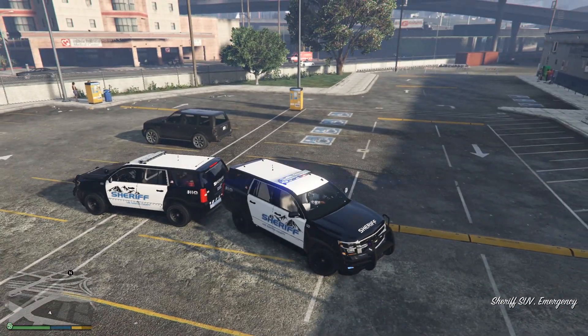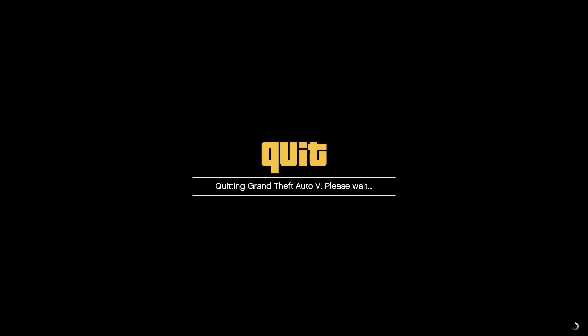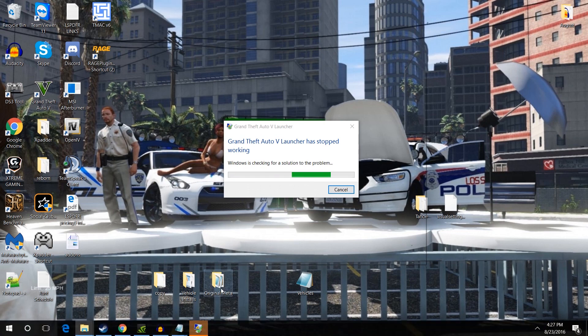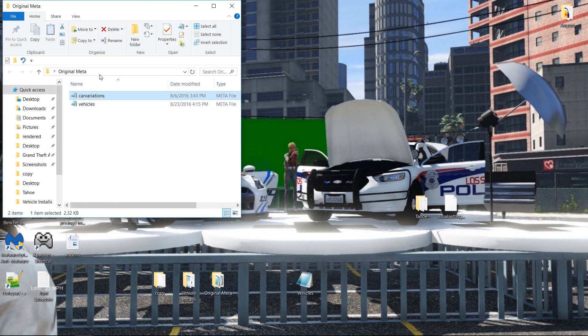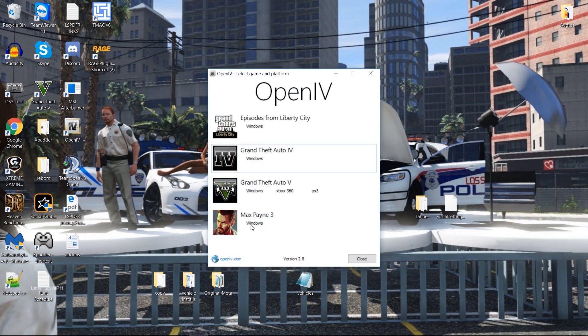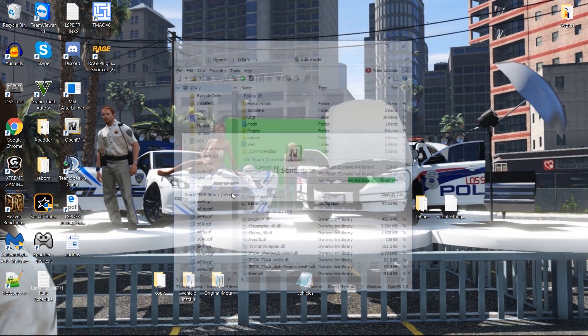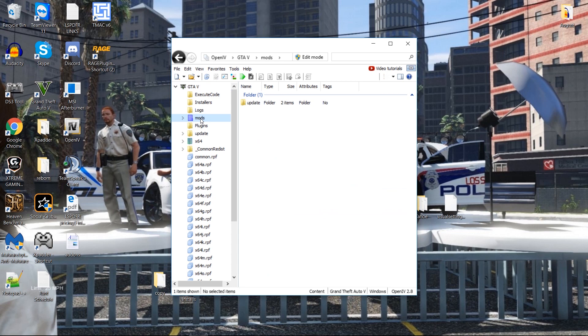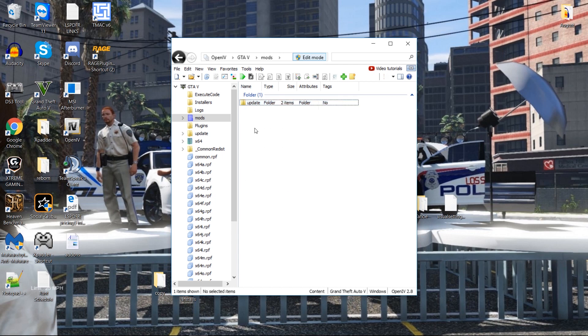Not only do you get the add-on, but if you want it to look a certain way when you spawn it — a certain skin, certain components — that's all easy to do. If you mess up the variation folder, after every vehicle I do I save an updated copy so I can try to pull it back. But let's say no matter what you do it's just messing up — open OpenIV, load GTA5, go to your mods folder, go to where it says update, hit edit, and completely delete this folder and any other folders underneath it.